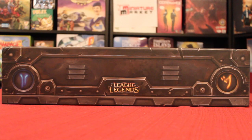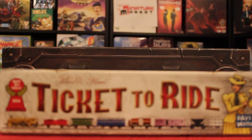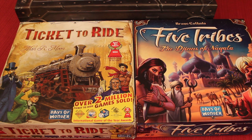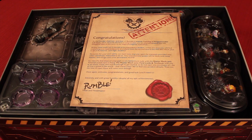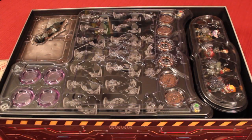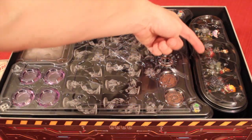I first want to give you a scale for how big this box really is. It's almost twice as tall as a standard Ticket to Ride box, and it's almost twice as wide as two standard Ticket to Ride boxes. When opening the box, we see this cool little welcome letter, followed by some of the many minions you'll see here, plus some of the custom mechs.